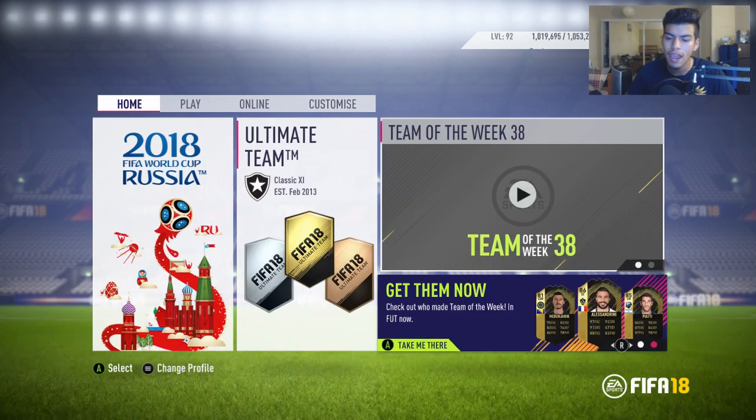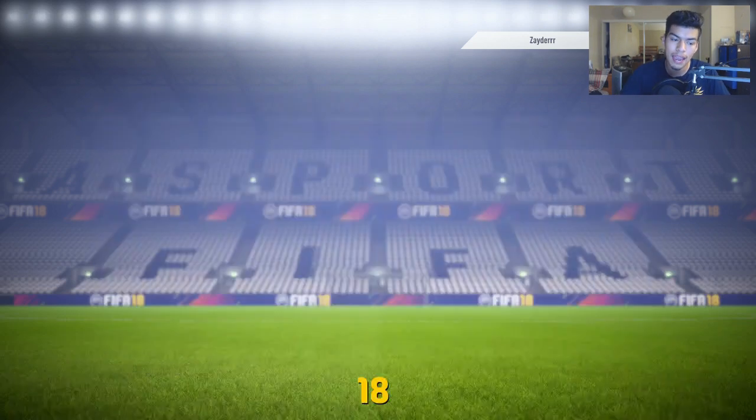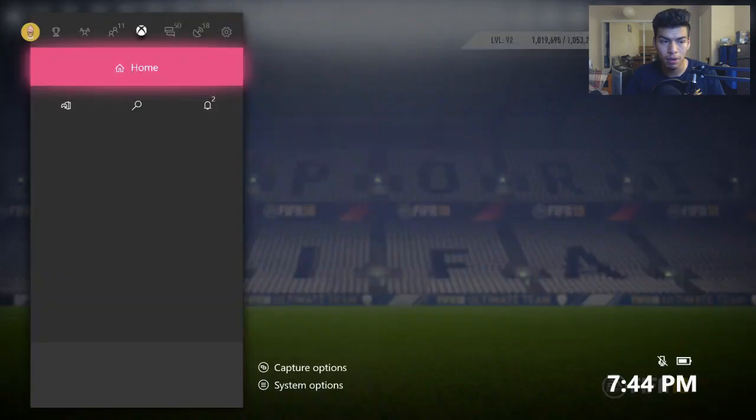You want to go to the FIFA 18 menus and it will say 10% off on FIFA 19 Ultimate Edition. You press A and press A again — it takes you to a screen for buy it now and all that. I'm not going to go into it because it takes too long. But you get your Champions League gold players pack, 40 jumbo premium gold packs, CR7, Neymar — CR7 still has the Real Madrid logo because they haven't updated it. You also get the fut kits, which eventually get released to everyone anyway, and three days early access to play from September 25th.